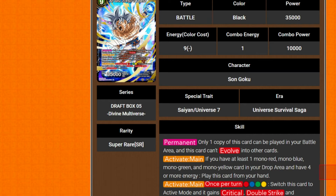Activate main: if you have at least one mono red, one mono blue, one mono green, and one mono yellow card in your drop area, and you have 4 or more energy, play this card from your hand. That is quite disgusting. Activate main, once per turn: pay a red, blue, green, and yellow — switch this card to active mode. It gains critical, double strike, and jaw attack. So it's effectively triple attack — except it only does the double crit on the last two.